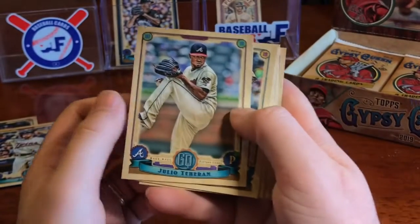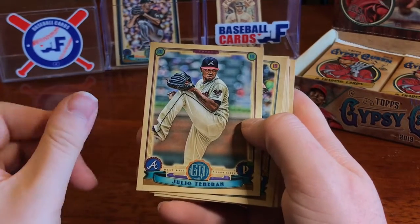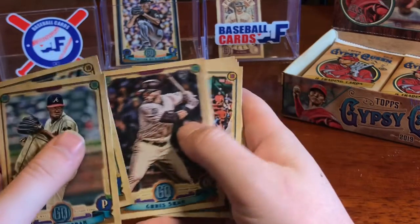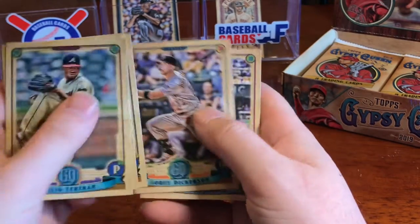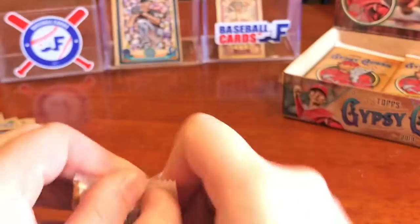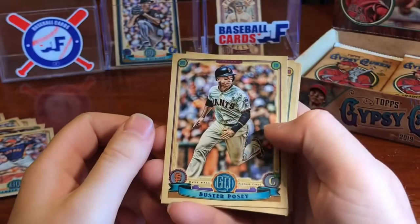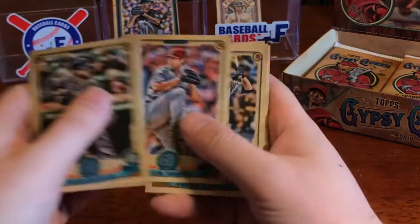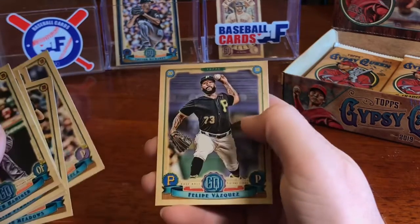We might have to do this in two parts because I am about ten minutes in and we're not even halfway through. We've got Chris Archer, Chris Shaw rookie, David Price, Valdez rookie, Corey Dickerson, and Cody Bellinger. Then Bustaposy, Mitch Haniger, David Peralta, Tyler Skaggs, Austin Meadows, and Felipe Vasquez.